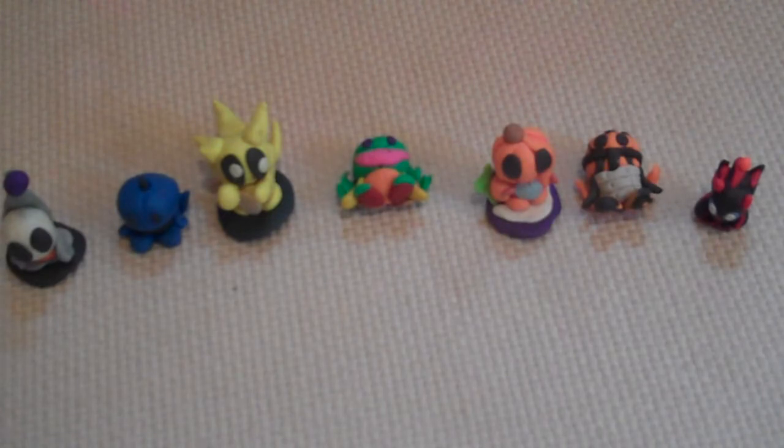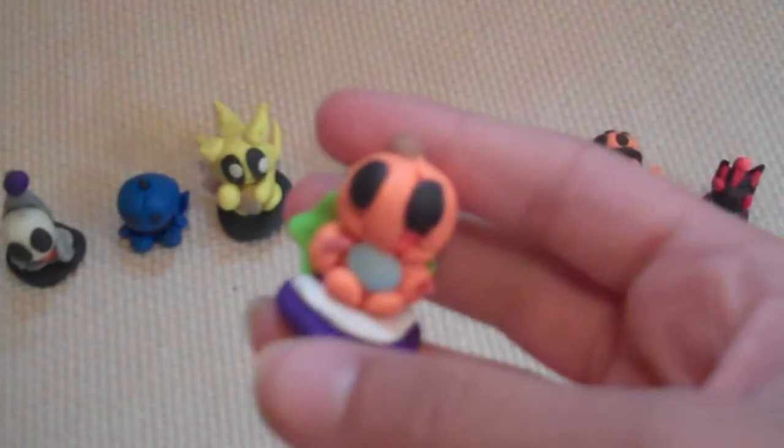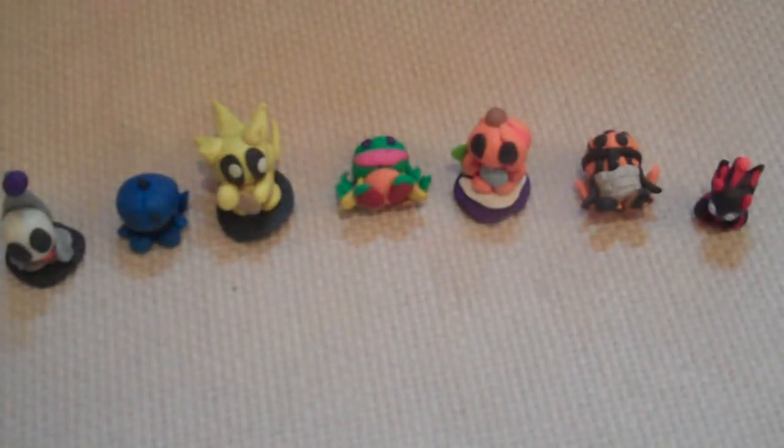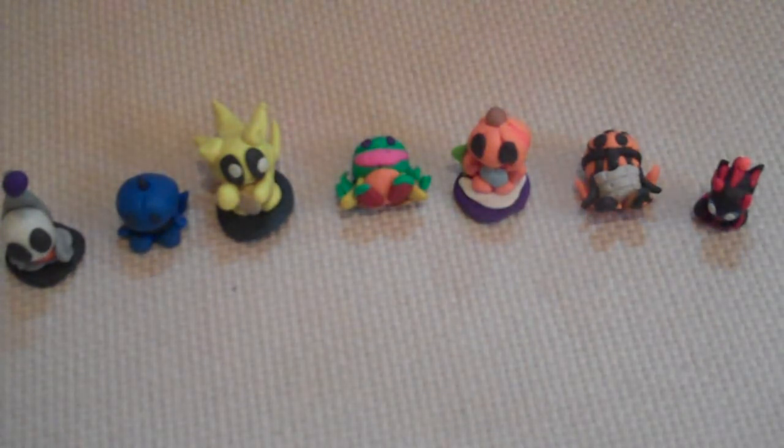And then my next Chao is just this pumpkin Chao. There's nothing real too special about it. It has a pretty neat tail that's hard to see in a video. The wings are leaves. The head's just like a pumpkin. The body is blue. The arms and hands are orange and have these spikes on them. The feet are orange. And I put a purple stand on it with a white part on the front. I made that for this video.